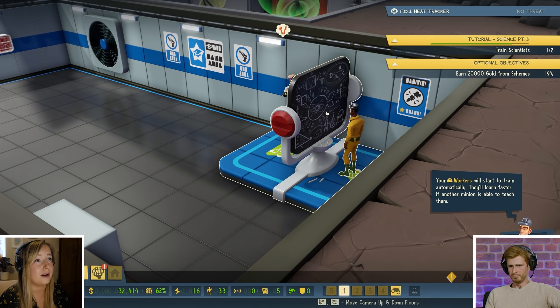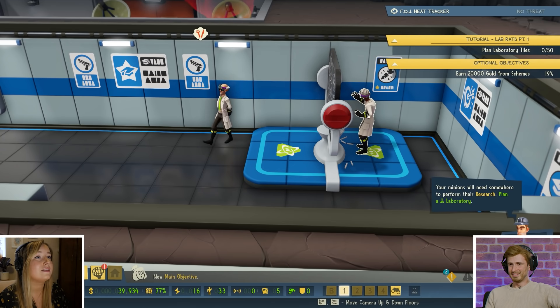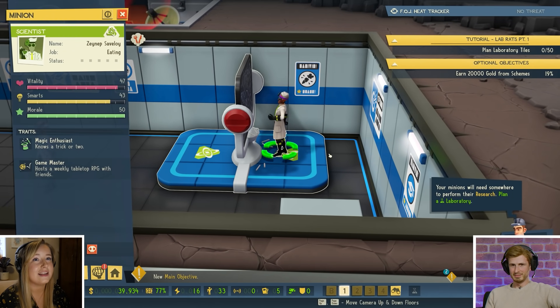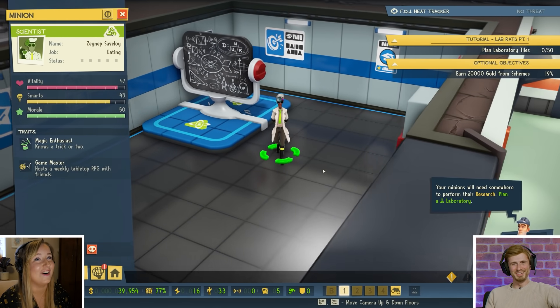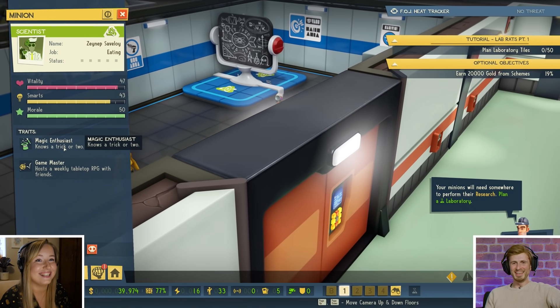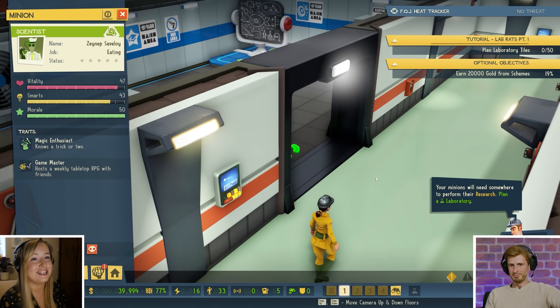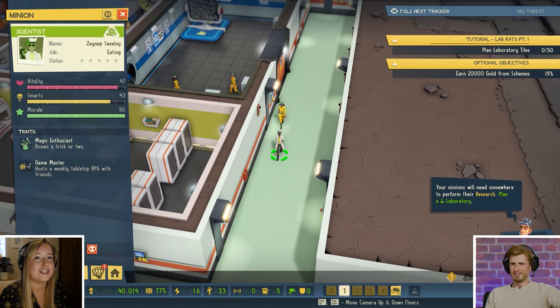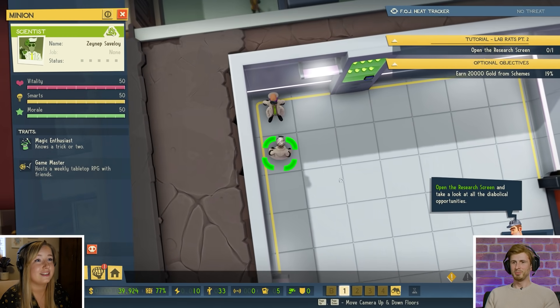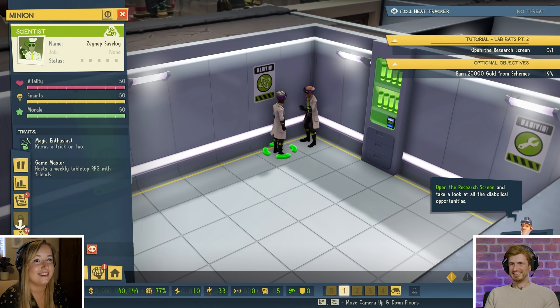We can now recruit different minion types. There are three different families of minions: right now we're just focusing on the science tree because that's what we've unlocked up in the Northern Arctic Circle area, and it wants us to recruit two of them. There's also deception minion types and muscle, which are pretty self-explanatory. That's a bomb - that's what he's doing there, he's drawing a big bomb. Zeynep Savaloi - have we got a new favourite minion? They're a magic enthusiast and a game master. They host a weekly tabletop RPG. I don't know when he gets away to host a weekly tabletop RPG, but I appreciate we have a dungeon master in our midst. There's Zeynep making a friend - Savaloi's saying yeah, it's weekly, you just jump in any time, you just can't have a character.